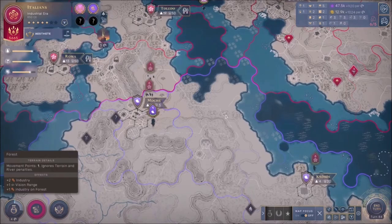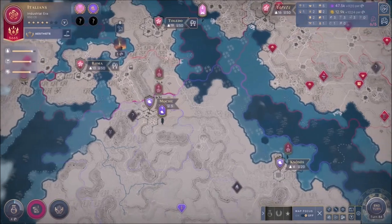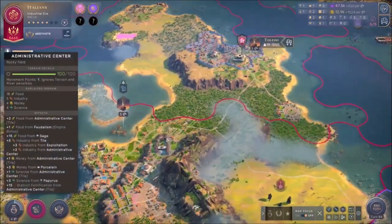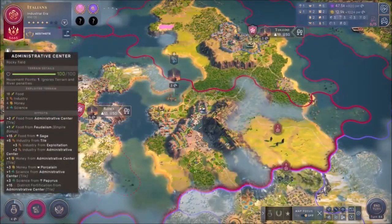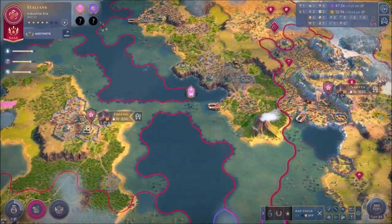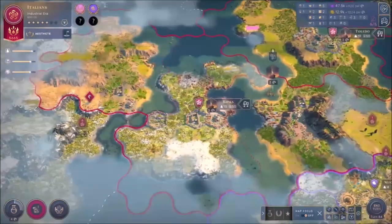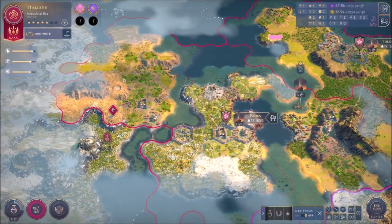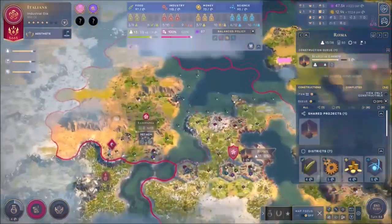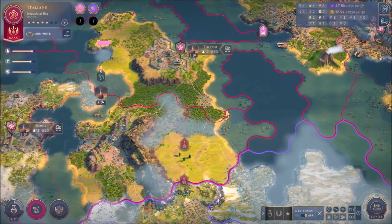Hey everybody, my name is Gata and welcome back for another video of Humankind. We're going to continue this series. In the last video we went ahead and started the construction of the Statue of Liberty, another great wonder for us. We're gonna see how far it takes us - it's another three turns before finishing it. We have all of our cities working on it. Rome is maxed out in outposts so we're doing good on that part.